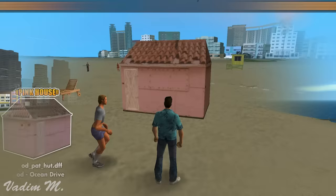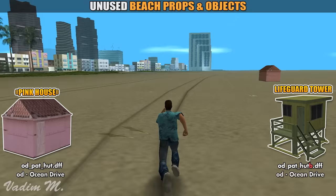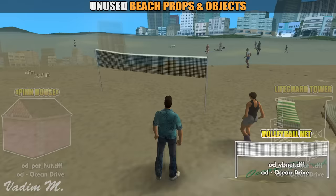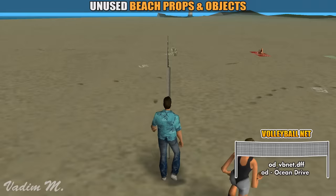The first unused object is this strange pink house, which has an identical name with this yellow lifeguard tower, without having a letter B in the model name. Maybe in the early days of development it was randomly located around the beach just like the lifeguard tower. The second prop is this cool looking volleyball net, which would definitely be a cool addition to the beach atmosphere. The problem is it has no collision, meaning you can go through it at any time you want. Such a shame that it wasn't finished nor used in the game.